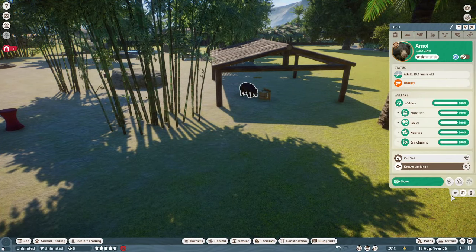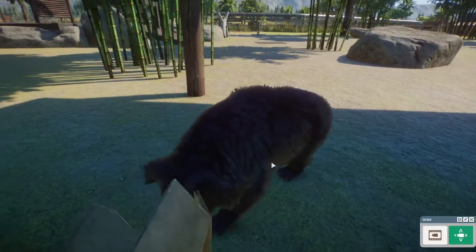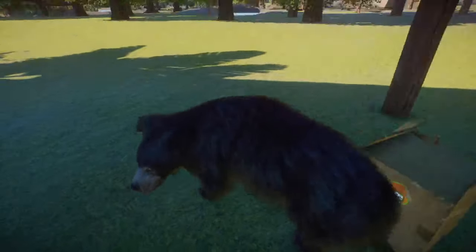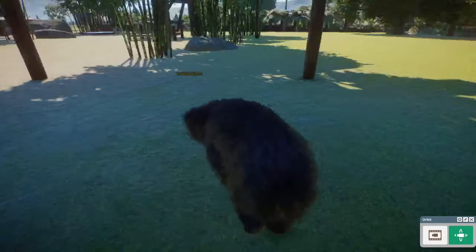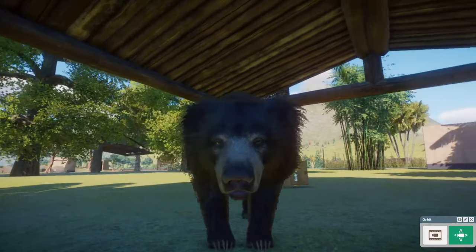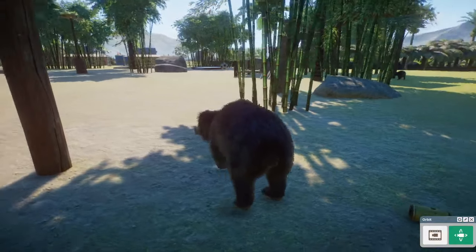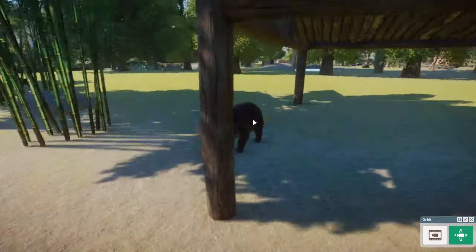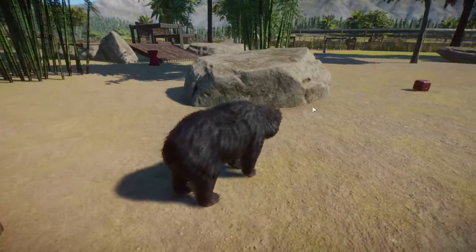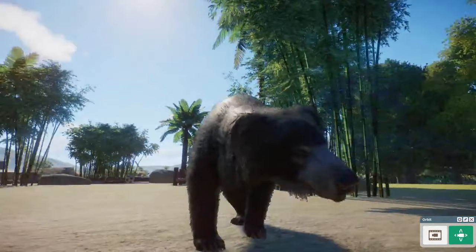The Sloth Bear is one of the most striking looking animals to ever come into a pack, as it has some of the most beautiful fur textures in the whole game. It really emphasizes the shaggy look of a Sloth Bear, and I think this guy might be my favorite animal of the pack. Frontier certainly knocked it out of the park — it may not be the most unique, but it's a very good looking animal, and I'm so glad we now have India's most famous bear.